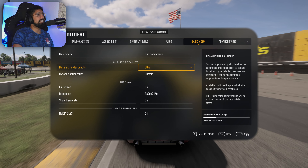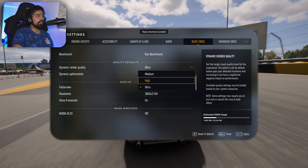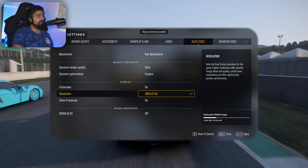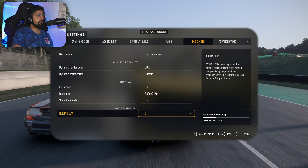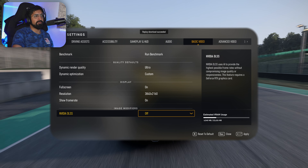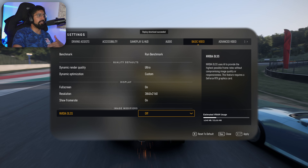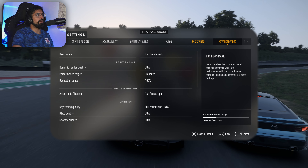For basic video, we're running at ultra on the dynamic render quality, and this is all custom. We've got 4K graphics here. I show the frame rate at the top, which I find really helpful. I'm not using DLSS because I'm just running at native 4K, but if you can't quite run at 4K you might want to enable DLSS.